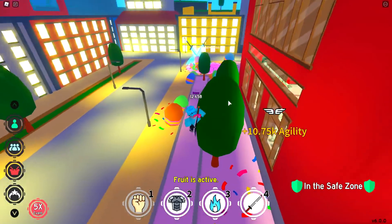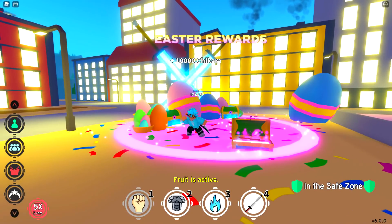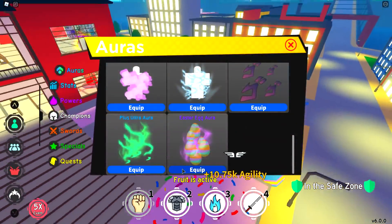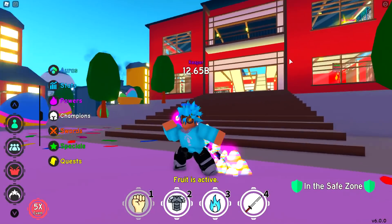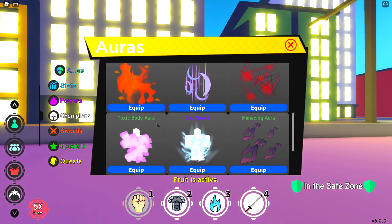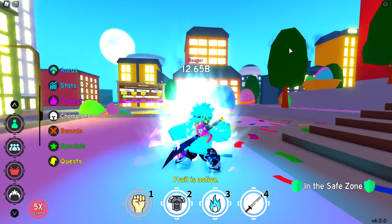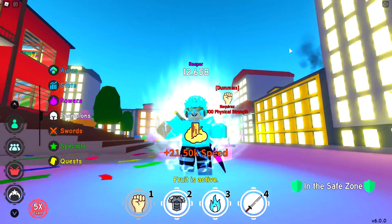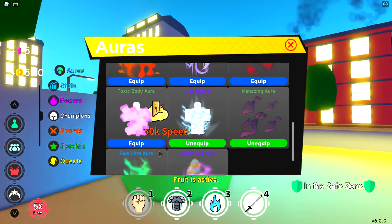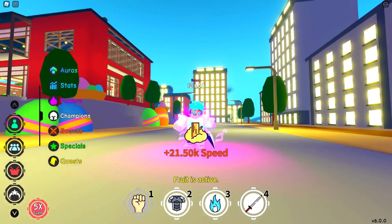Let's go to the Easter rewards and open a few chests. There we go — 1,000 Shikara. We got a manufacturing aura. We opened a few of the new auras and got the Easter Egg aura — look at that. We also got the Managing aura, which doesn't look too good, but it's still pretty good. We got Godspeed and the toxic body aura — we look mad at the moment.